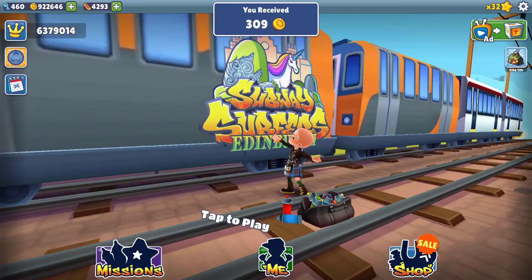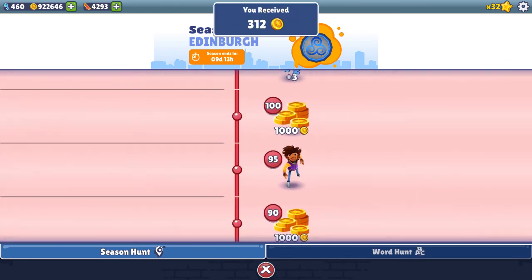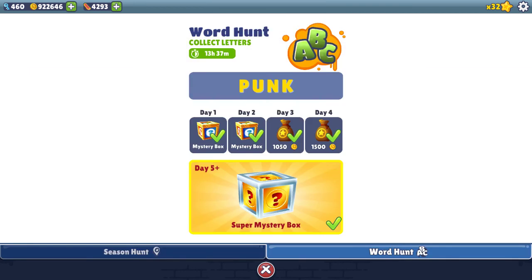For the season hunt, we get to 80 runes today, and then Thursday we unlock Mike. Sunday is when we get to 120, the max, and we'd have 5,000 coins. Punk is the word hunt.